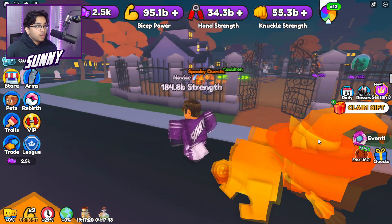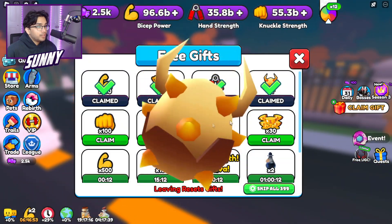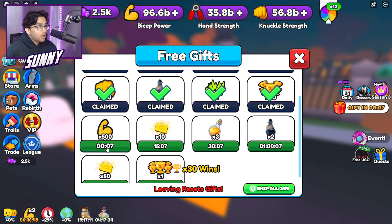Before we start this video, we actually have some stuff to do. We have to claim our gifts as usual. We haven't done this yet, so let's just claim our gifts. Boom, boom, boom, boom, boom, and boom. There you go, and we got this one as well. We only got 500.